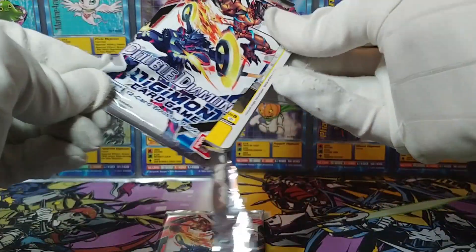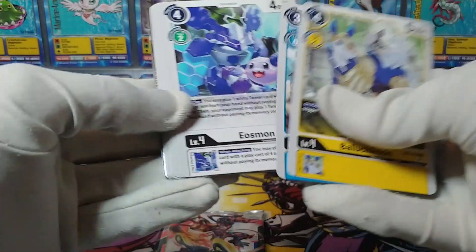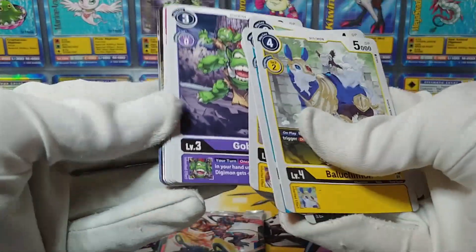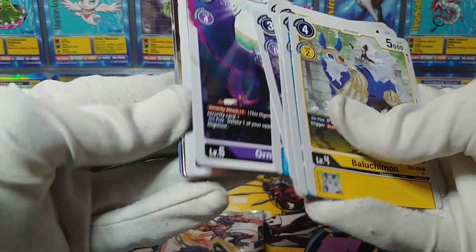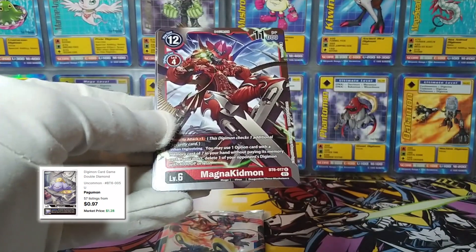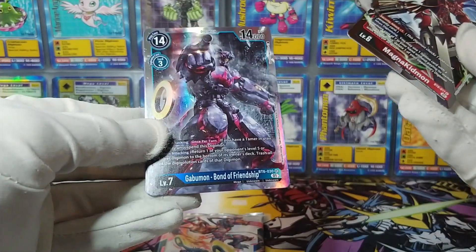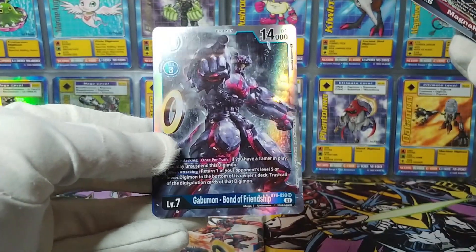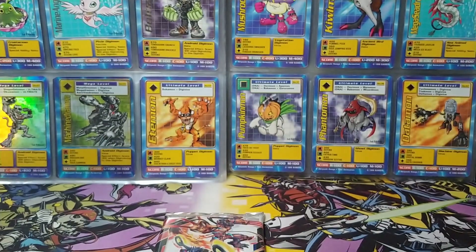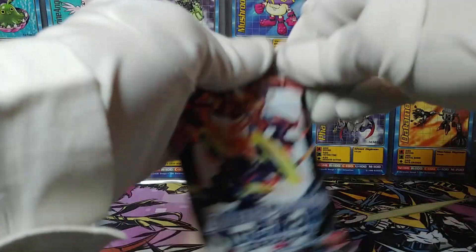What do we got? Let's see if we can get an alt art or something, or at least another super rare — out of five packs, two super rares would be pretty good. We got a Goblinmon, and Pogumon. We have a Magna Kidmon — of course, a duplicate out of five packs. And Gobumon, Bond of Friendship — that's super rare. Well, there is our second super rare out of five packs. That's not too shabby.